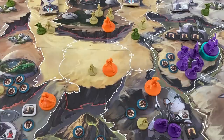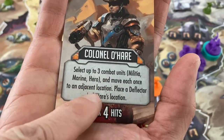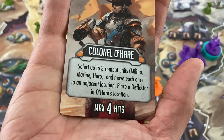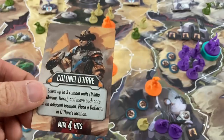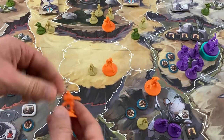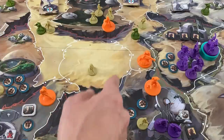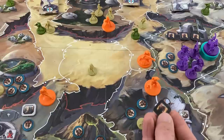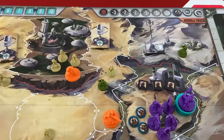Now I get four command activations, plus I can use Colonel O'Hare's special ability: select up to three combat units — militia, marines, and heroes, not scientists — move each once to an adjacent location, then place a deflector in O'Hare's location. I'll get Keeler one space further toward the fallen so the 'Leave No One Behind' card will work correctly. I also rescue one fallen for free from the card I played.